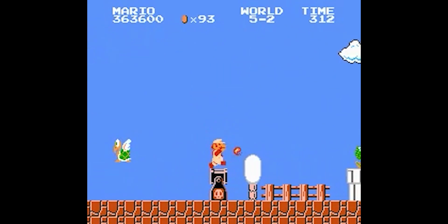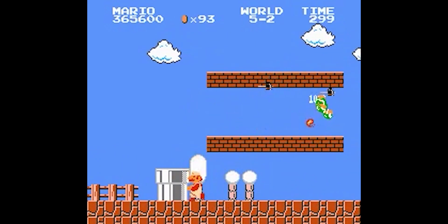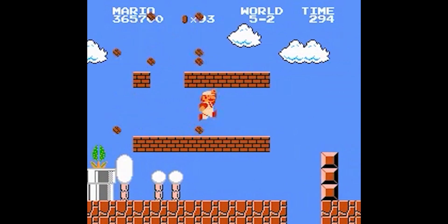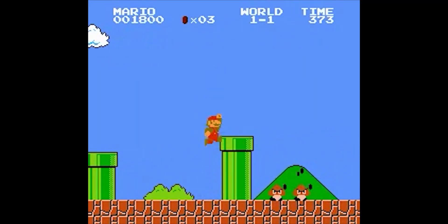When designing an enemy, it is important to make them unique — and I am not just talking about their color or attributes, but also their strengths and weaknesses. In Super Mario Bros, Goombas are one type of enemy that looks like a mushroom and can move left or right. They can be stomped on in order to beat them.